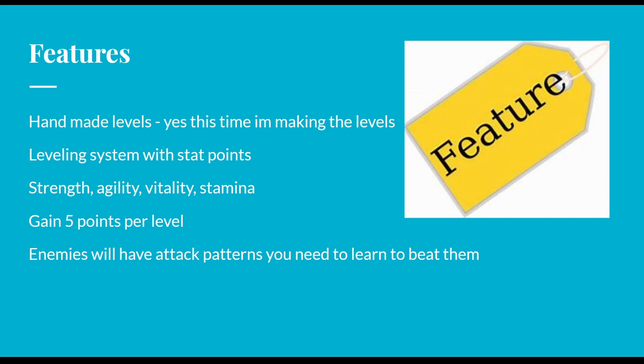Strength is your main damage magnitude, so higher strength means bigger hits. Agility is going to be your speed, so higher agility means you're going to be hitting faster than the enemy — you can even dodge faster as well, and if you have a super high agility, you even have a possibility to attack enemies through their dodges. Vitality is of course your base health, which is going to be 10 times whatever your vitality is — so if your vitality is 10, your health is going to be 100. Stamina is your energy or stamina bar, and it similarly scales 10 times, so having 10 stamina equals 100 energy.